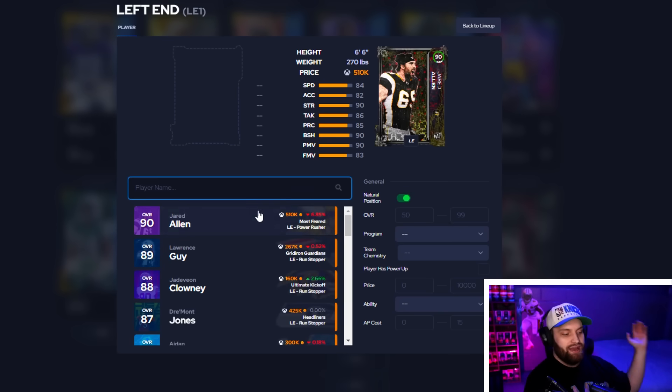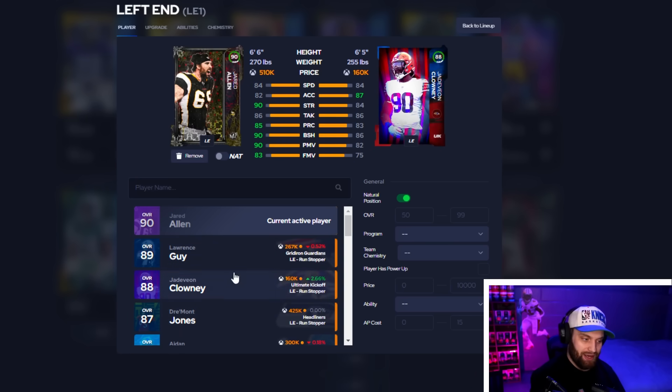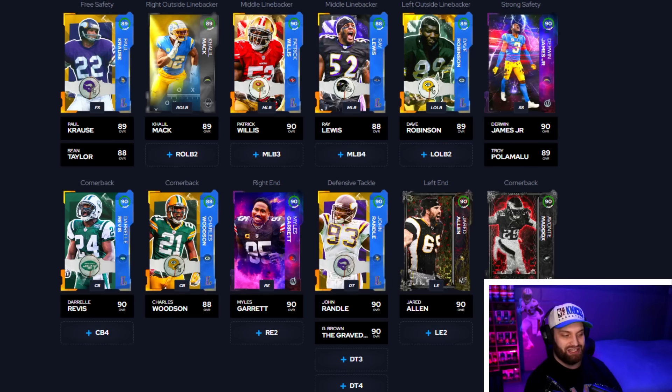Left end is another weak position — there's really only one guy you want: Jared Allen. Look how much better he is than everyone else; it's not even close. Left end is a lock-in with Jared Allen. That's what I think the best card in every position looks like on defense. You can switch it up, but that's the main focus. Comment below which players you're using and which guys you'd swap in or out. Everybody has different play styles especially for corners and wide receivers — if it's working for you, don't let this video sway you. Hope to see you guys in the next one!